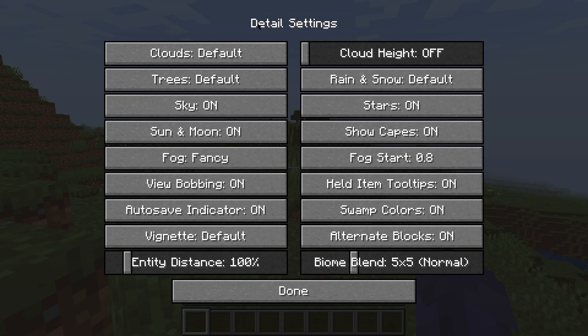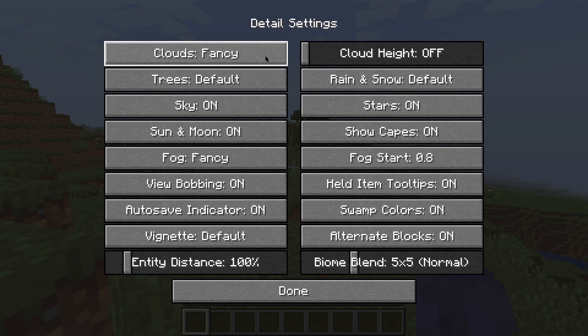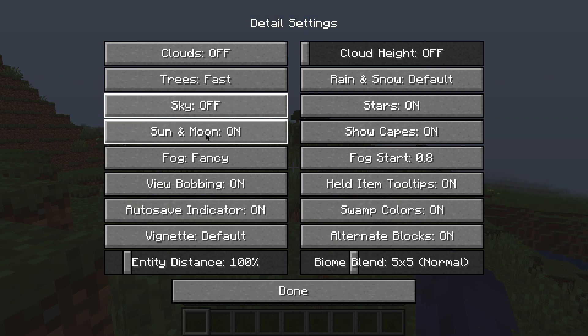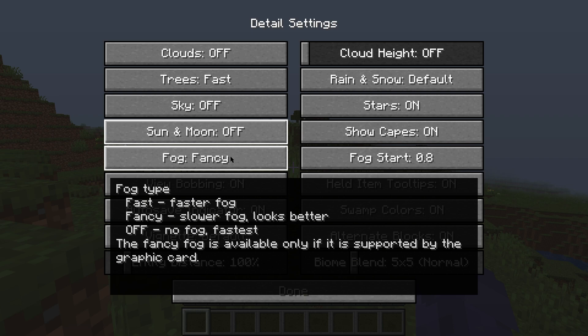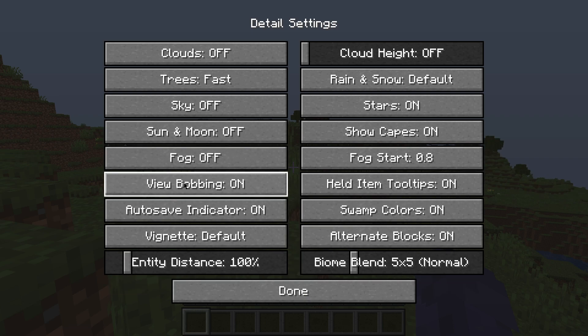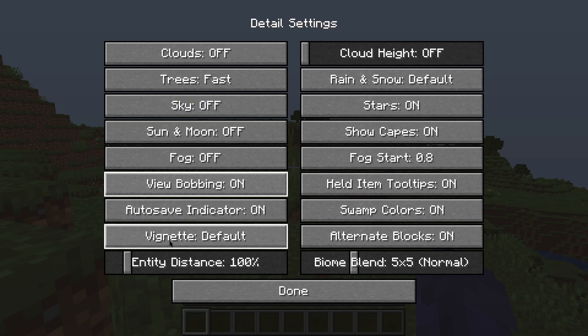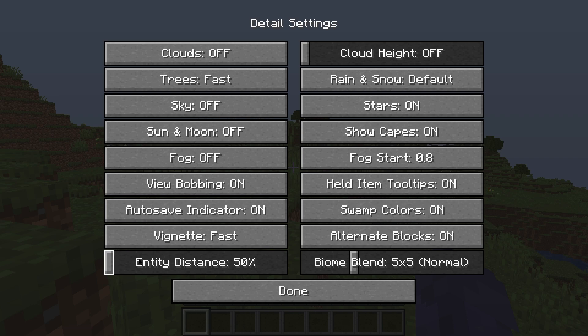From there, we're going to go down to Details. It's very important that you pay attention and follow along. Turn Clouds off, and on the Trees option put it on Fast. Go to Sky and put it Off, then Sun and Moon off as well — those don't affect FPS much but we'll turn them off just in case. Fog goes off. Leave View Bobbing as On, and leave Autosave Indicator on as well. For the Vignette option, click it until it says Fast. Lower Entity Distance to 50%. Cloud Height can stay off since clouds are already off.